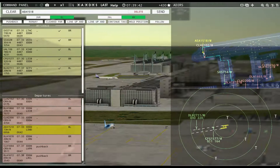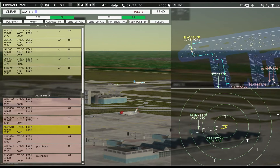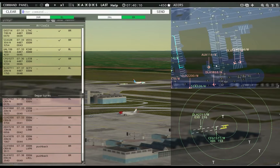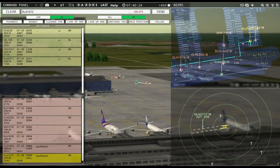I can't line you up yet — plane's still too far away. Hopefully Hansaline's pushed, it looks like it has. Tower, Austrian 116 requests pushback. Europa 1518, runway 8L, line up and wait. Austrian 116 pushback approved, expect runway 8R. Hansaline 1694 — unable taxi, will advise when ready.